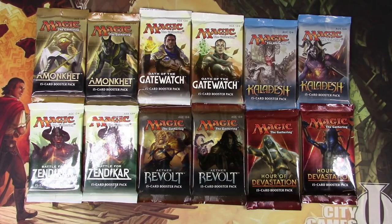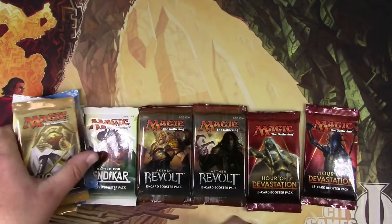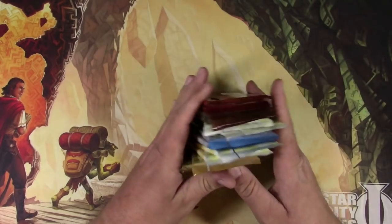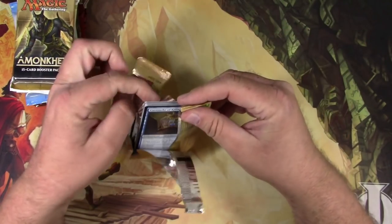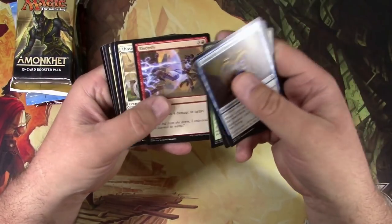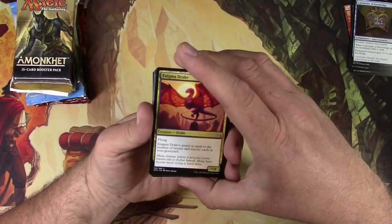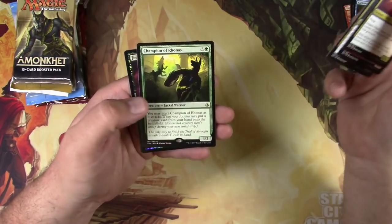Alright everybody, here we are to do another masterpiece hunt. Got 12 packs that could contain a lottery card, in the exact order that they were produced. Pack of Amonkhet - we're gonna blast through these this time. We got a box of each of these and I've kind of just been going through mainly looking for the masterpieces and any good rares that might work in Pioneer.